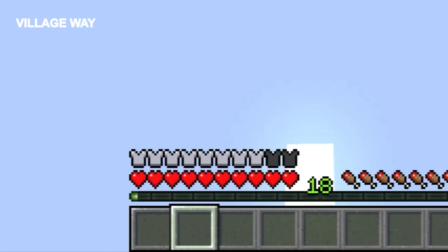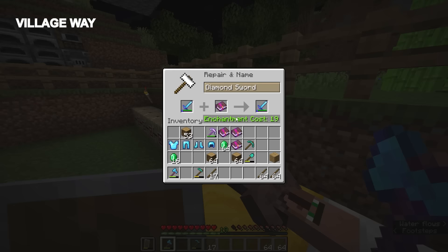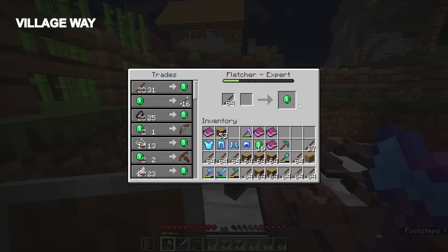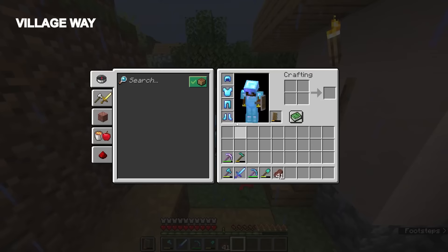As we trade with the villagers, we're going to get a ton of XP, and it's very important that we use it efficiently. Use XP as soon as you get it so you don't reach high levels. And then we just repeat: get wood, trade for emeralds, trade for books, enchant the armor and the tools. And here's our finished set of PvP ready tools and armor.